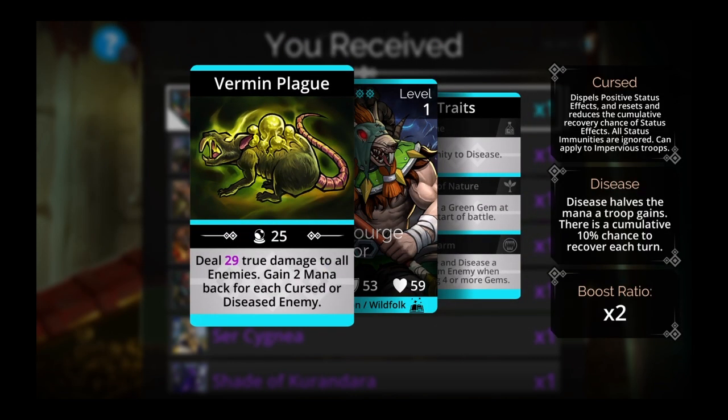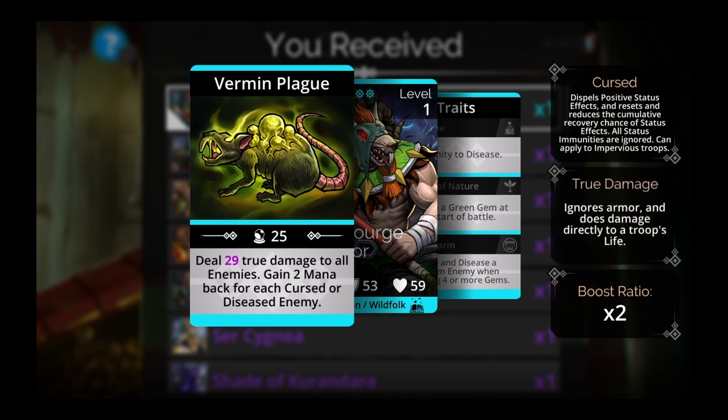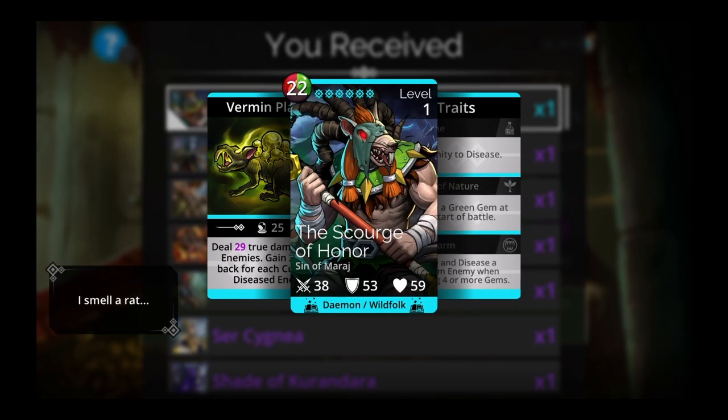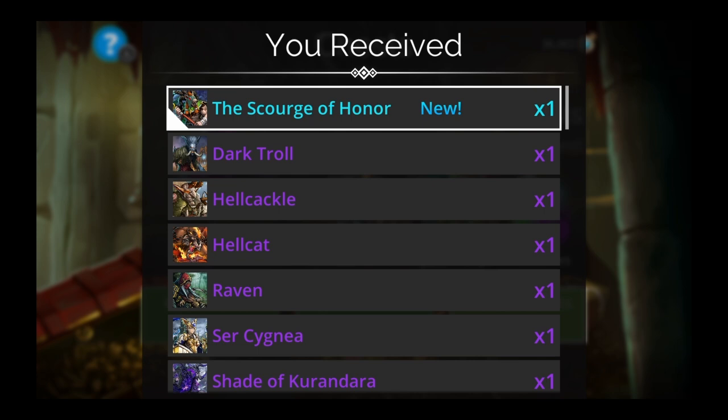Vermin Plague: deal true damage to all enemies, gain 2 mana back for each cursed or diseased enemy. Curse and disease a random enemy when matching 4 or more gems. Explode a green gem at the start of battle. Immunity to disease. Let's go level this guy up — that was quick!